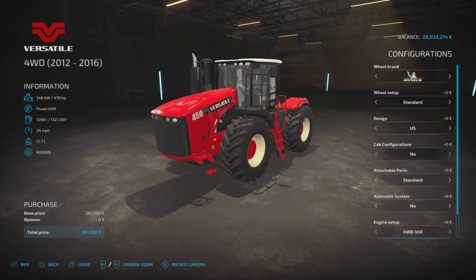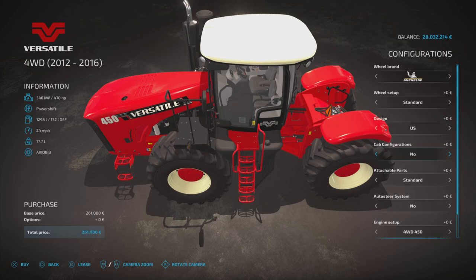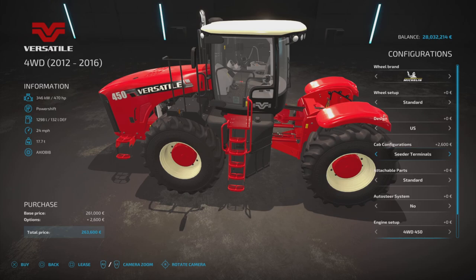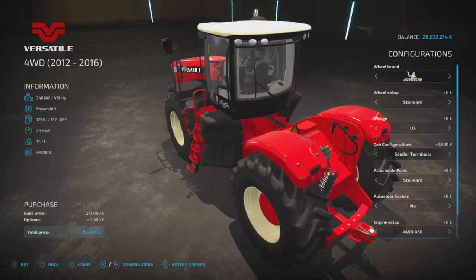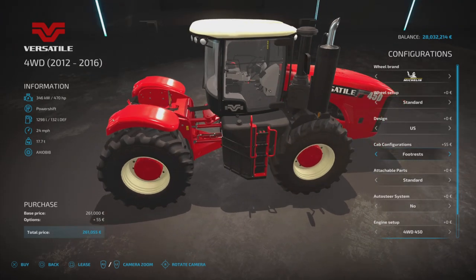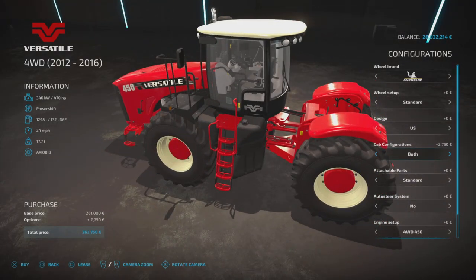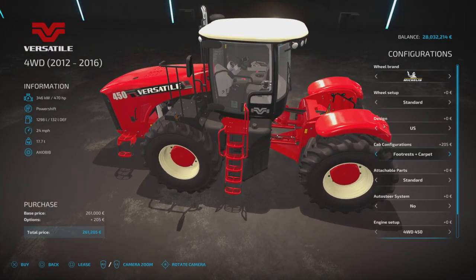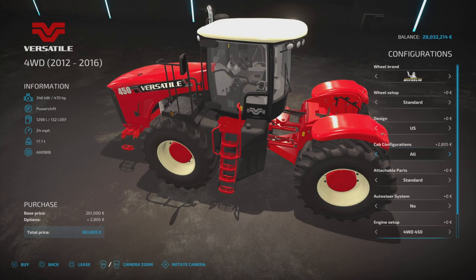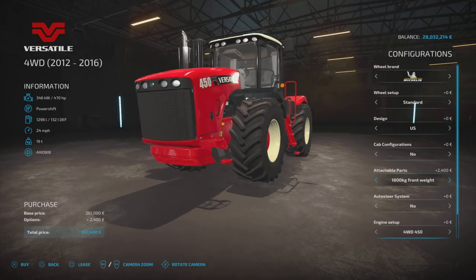Back to Michelin's design — you can have US or Australia, which puts a huge oversized sign on the front with rope or bungee cords holding it on. Very cool detail. Cab configurations: you've got no carpet, carpet, cedar terminals which adds computers on the side and wiring, both terminals and carpet, foot rests either side of the steering wheel column, foot rests with carpet, foot rests and terminals, or all — which is everything, and that's what I went for.